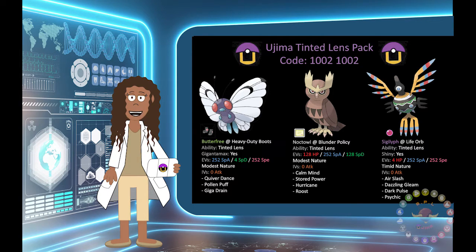So let's talk about Tinted Lens. What does it do? The ability Tinted Lens doubles the damage done by not very effective moves.